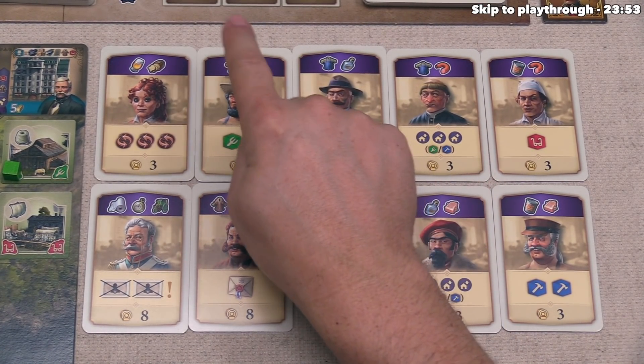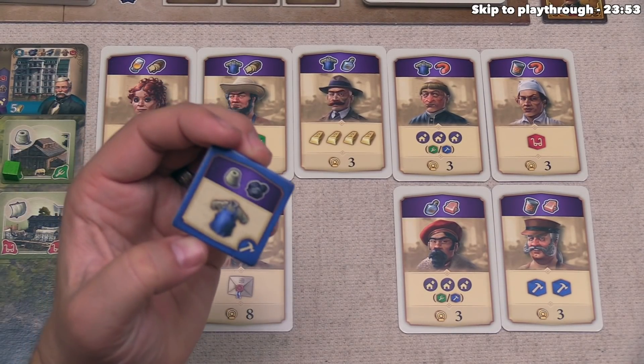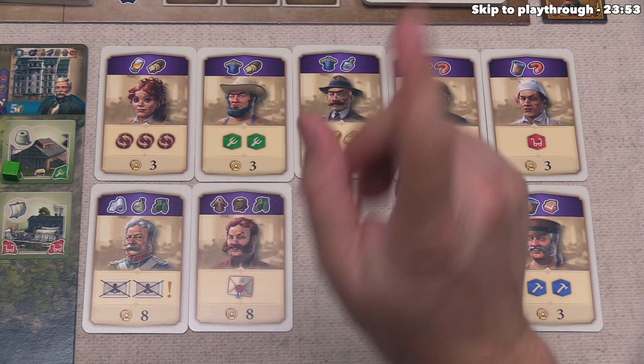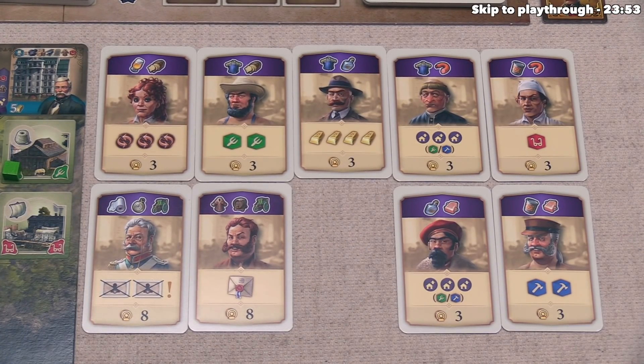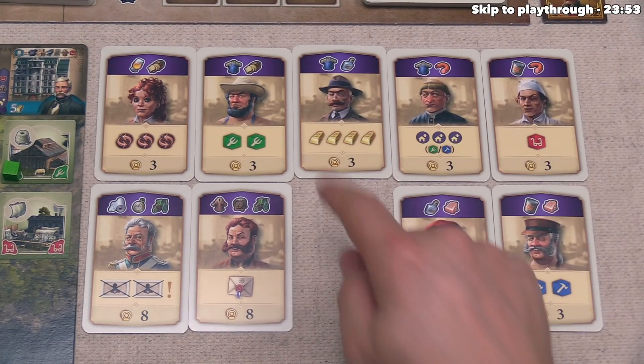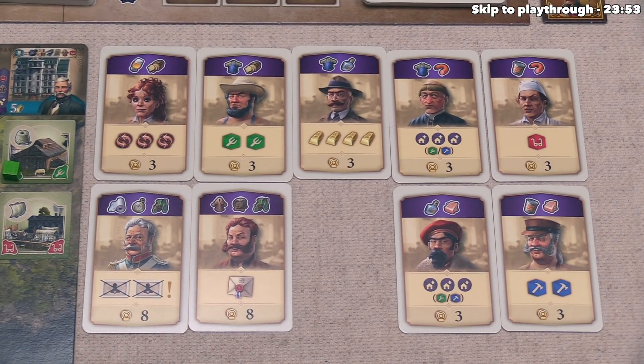At the top of these cards, we can see various icons that look like the icons on the factory tiles. For your main action — and you only get one main action per turn — you can play one of these cards from your hand, as long as you can afford the resources. Three of our cards show work shirts, which is why it made sense to create that workshirt factory.